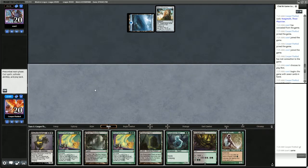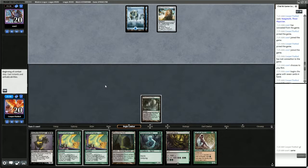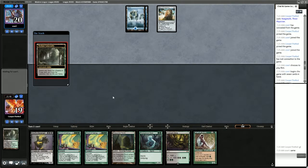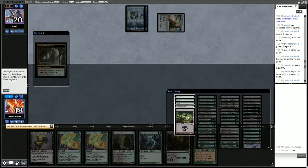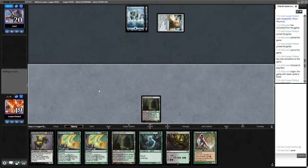Wall of Roots! Fantastic. I think I'll just play Verdant Catacombs so we can fetch Overgrown Tomb — that gives us more options. Although it does mean we might be taking pain later, I don't really feel that's a big issue. We'll go get Overgrown Tomb.